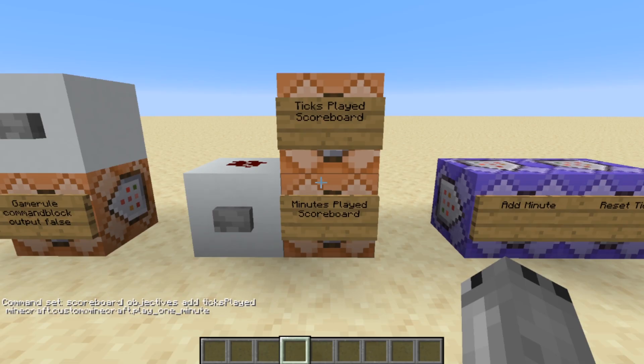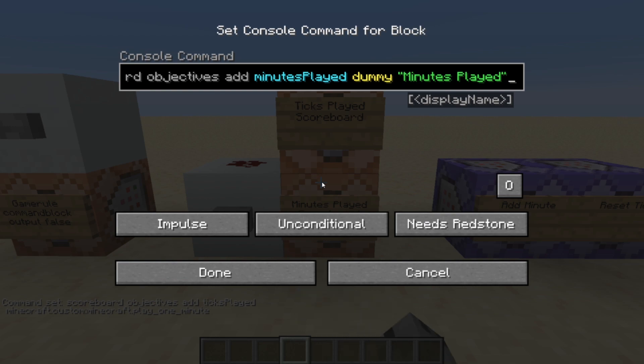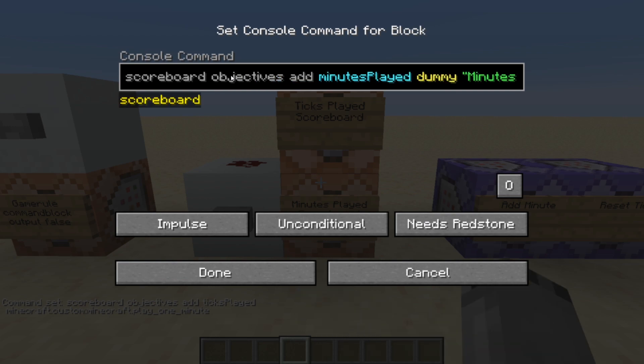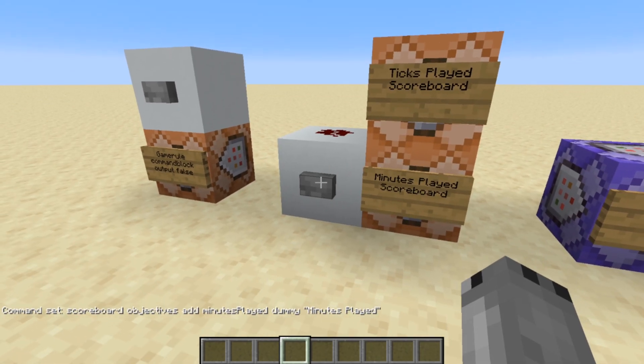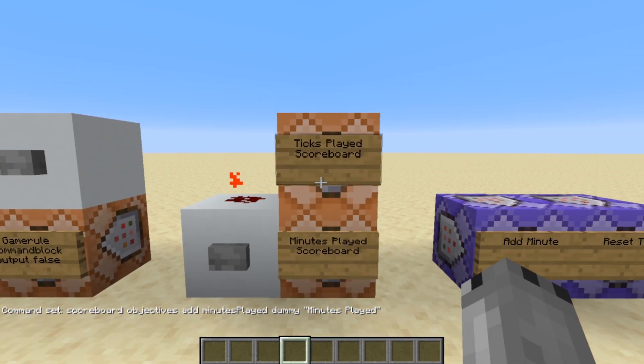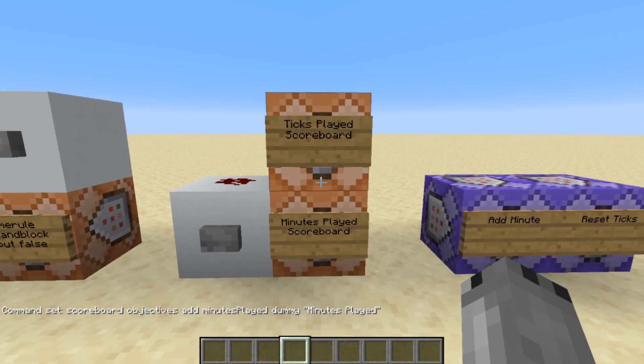The second objective we are going to add is the minutes played scoreboard. This command is: scoreboard objectives add minutes played dummy, and on the end I've added a little different title just to allow this to look a bit better when presented on the sidebar. We are going to run those commands just like that and both of those scoreboard objectives have just been created.